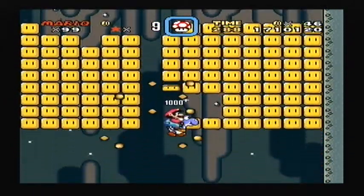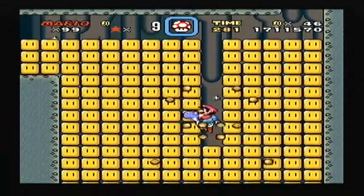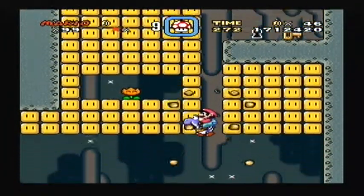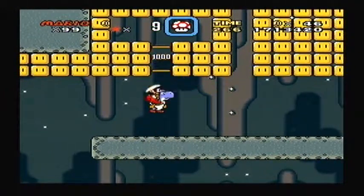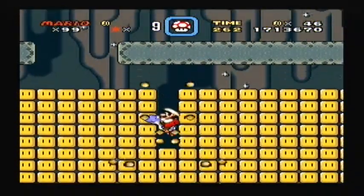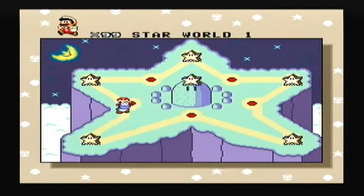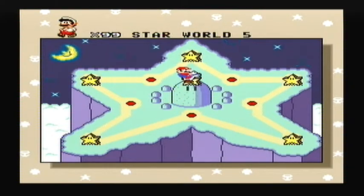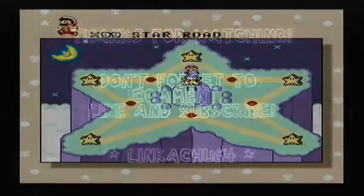This is a blue Yoshi, and of course if you haven't gathered by now from the colour of the Koopa shell, his special ability is to fly with any colour shell. I'm not going to finish the level, but what I am going to do is end the video here. So that's Star World guys, and next time we'll see what's through this star. Take care guys, bye.